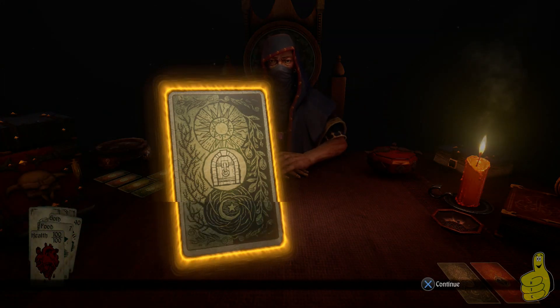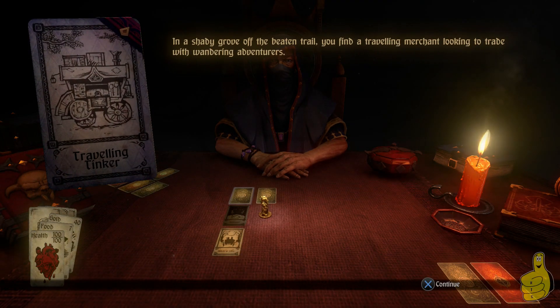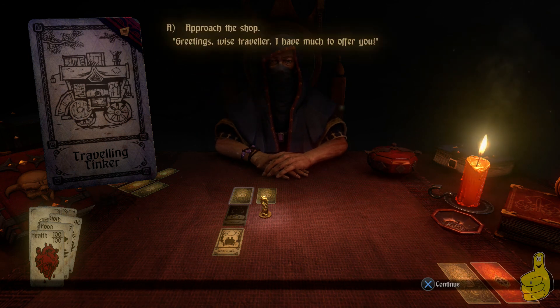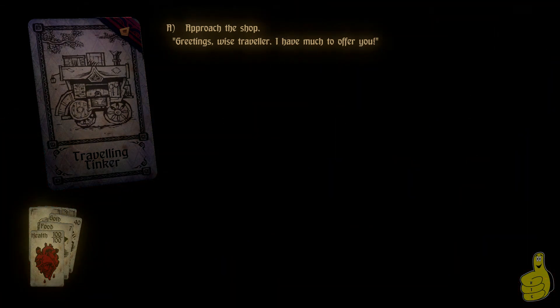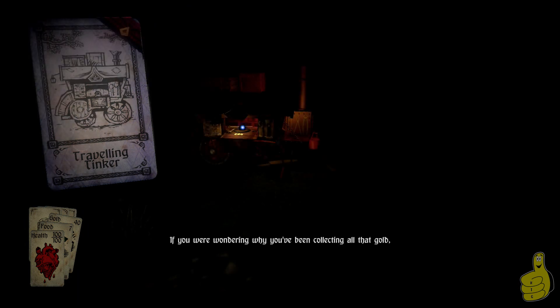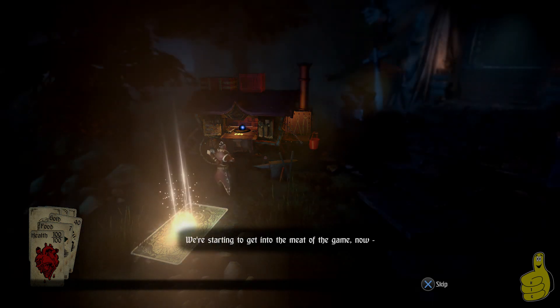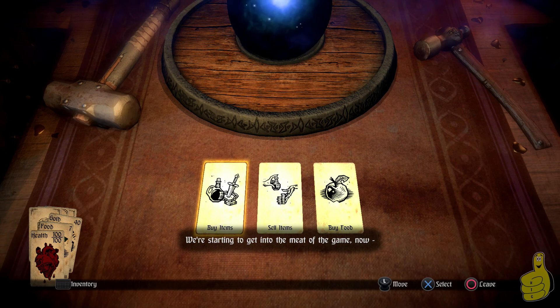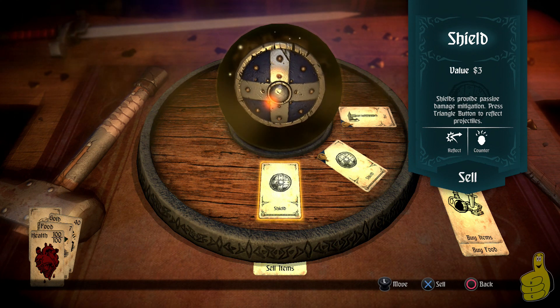This one is going to be the Traveling Tinker, which is just a shop. You can use it to buy food, which is what you'll mostly be doing with it. I've also bought armor and weapons and rings that have special abilities, or blessings that also have special abilities. These are very good to find because some of the dungeons later on are humongous — four or five levels with six or seven cards per thing. So you really need to find these to buy more food and get around. If you run out of food, I think you just lose health each time you move instead.